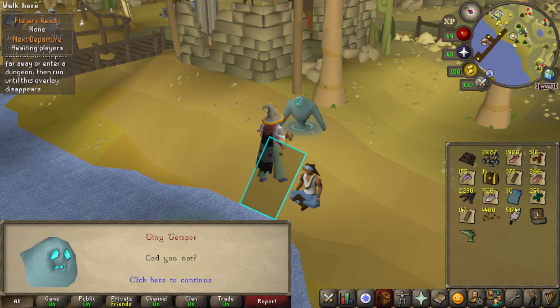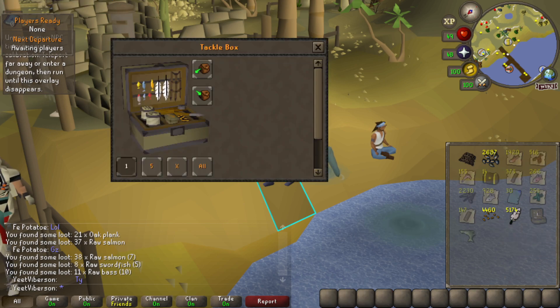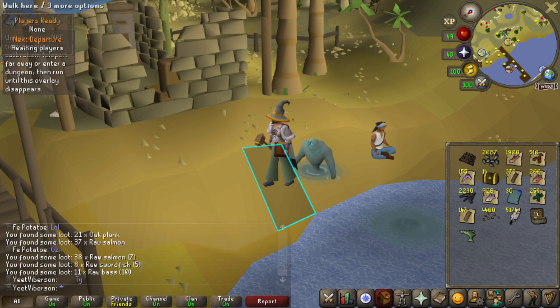Tempi Tie — Tempoross is such a cool pet, this is so dope. The Tackle Box can store fishing supplies — it's just a bank saver, but you can't use the stuff while it's stored in there, so I'm not really sure what the point is. The Big Harpoon Fish is just a collectible — you can trade it in for soaked pages or mount it. We also got oak planks, some seaweed, soaked pages, and lots of raw tuna and salmon for cooking supplies.